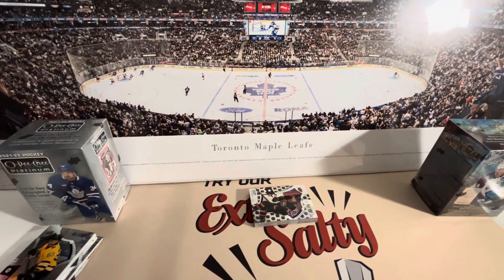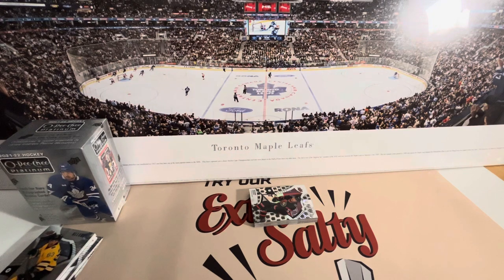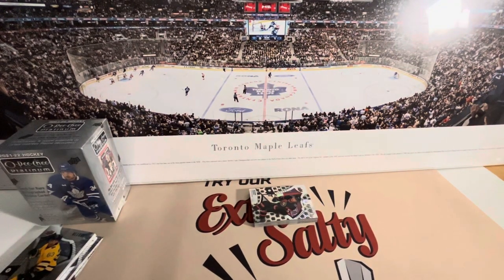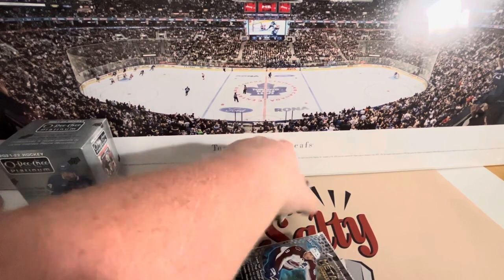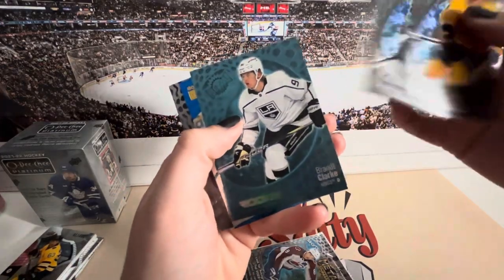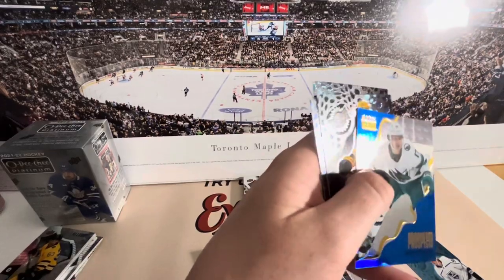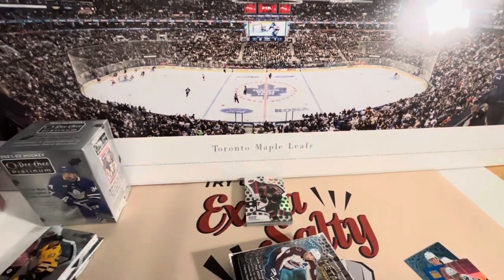Alright, you go ahead and open Metal first — I'm really excited to see this. These are insane — we're gonna have to buy more of these already! Forsberg, Oliver something — is that a rookie? Yeah it is. Brant Clark rookie. Got a prospect — Thomas Borla, Roman Josi, Samuel something, and Braden Point. Solid pack!